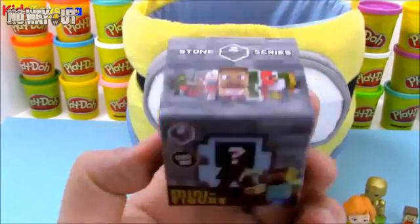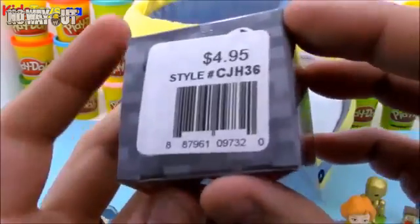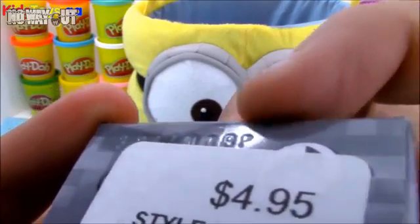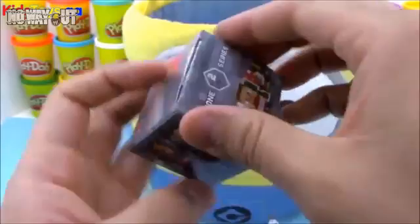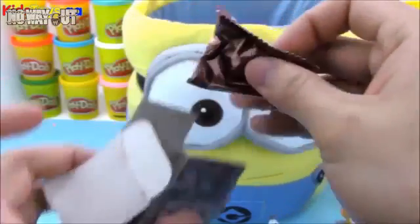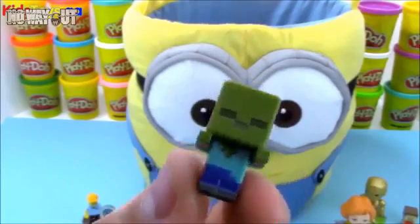The Minecraft Minifigures Stone Series 2 boxes have 12 different figures to collect. On the bottom it's kind of imprinted — there's a serial code with a letter on it. The last letter is a P, so we're going to call this the P box. When you open it, if you get a P box you'll always get the same figure inside. If you don't want duplicates, don't buy a box with the same letter at the end. The P box has zombies inside.